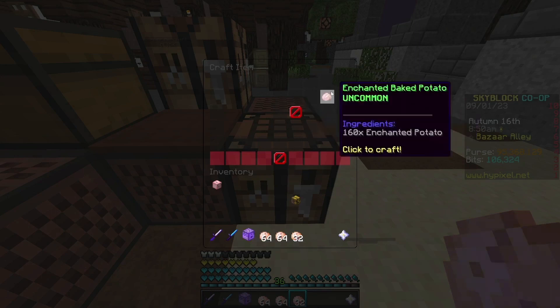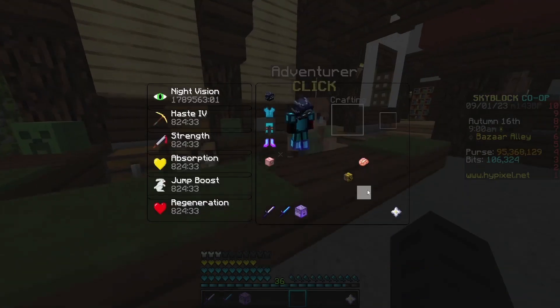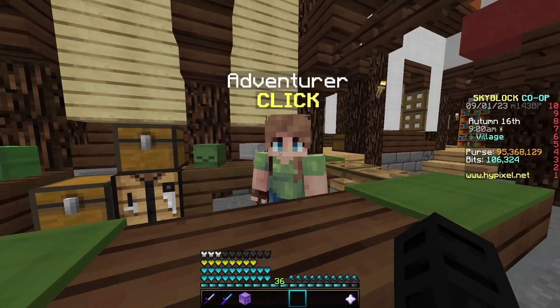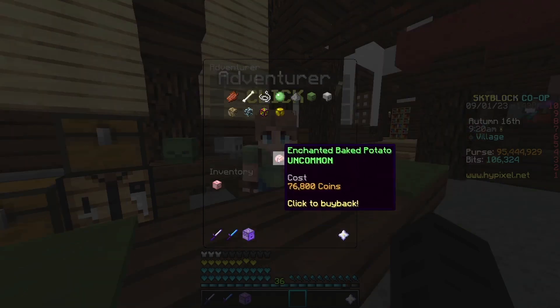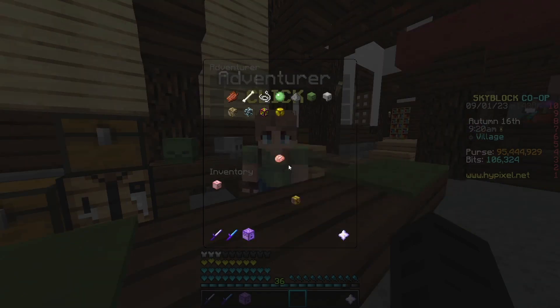Then you're going to take it to a crafting table and craft the Enchanted Baked Potato. After spending $56,000 coins, you can take it to an NPC and sell it for $20,000 coins profit. This item fills super quick, so you can make lots of coins with this.